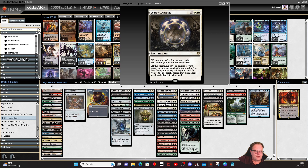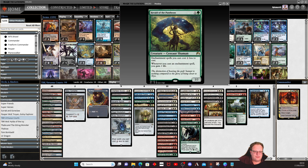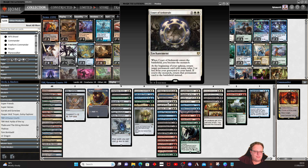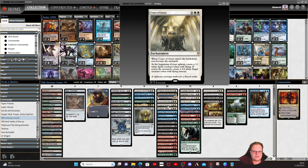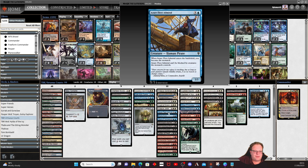Archangel Elspeth is here — she does the plus one giving a soldier with lifelink. Court of Ardenvale lets us return a permanent of mana value three or less from our graveyard to our hand; if we're the monarch, we put it onto the battlefield — a nice way of keeping Starfield Mystic and Herald around. Court of Grace gives us blockers every turn: 1/1s or 4/4s if we're the monarch. Palace Jailer — we become the monarch and exile an annoying creature. The pirate is in as another way of becoming the monarch, and it can't be blocked by creatures the monarch controls.